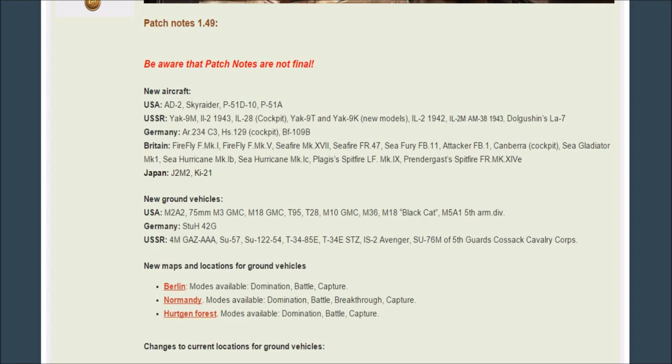In ground forces, America and Russia are getting the most new vehicles. America is getting its tank destroyer line: the M2A2 armed with machine guns as the start of the line, the 75mm M3 GMC half-track, the M18 GMC or Hellcat, the T95 — the new tier 5 tank destroyer — and the T28, which is basically the same vehicle but one has two tracks and one has four. Also the M10 GMC or Wolverine, the M18 Black Cat as a premium, and the M5A1 5th Armoured Division, which I think is a Canadian Division premium.